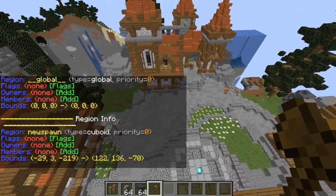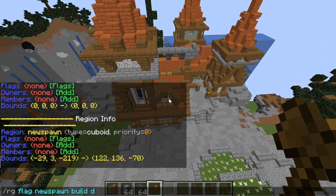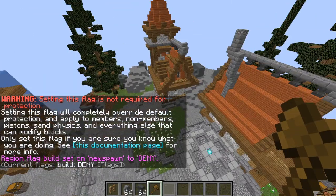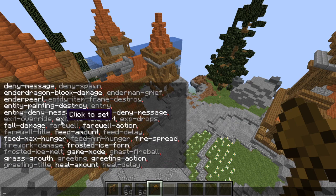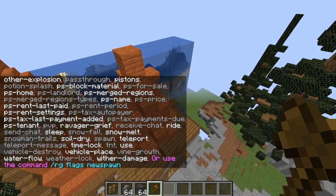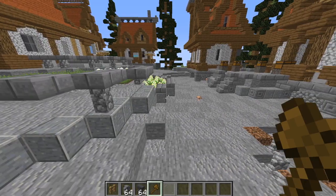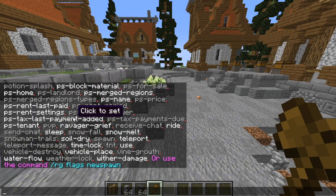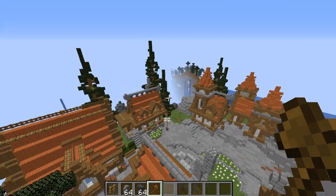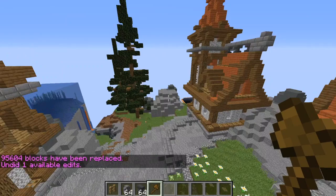You can add a whole bunch of flags. For example, type /rg flag new_spawn build deny — that means players will not be able to build within the spawn. There are many flags available: can't place blocks, can't break blocks, can't use signs, can't take damage, no PvP, mobs don't spawn, and a whole bunch more. These are what we use to create the protected spawn region so players don't grief it.